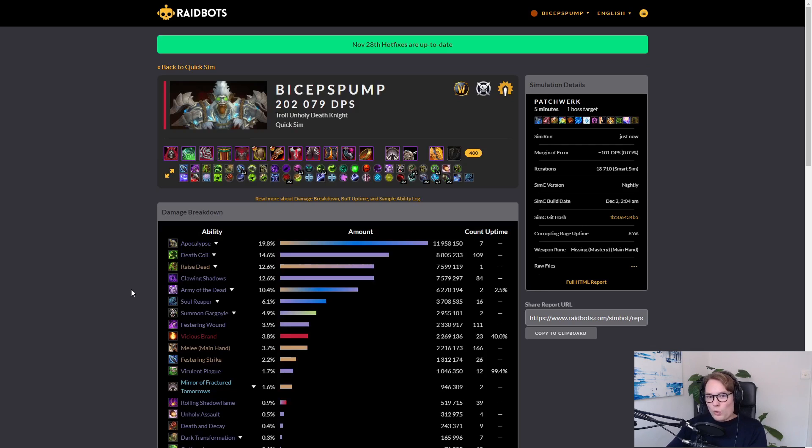That simulated DPS number is roughly what you should be doing if you were to hit a stationary boss for five minutes using Bloodlust with all boss actives. This is not what you'd expect on a dummy because there you won't have Bloodlust, Windfury, or the buffs you have in a raid environment. You can change the fight style to Target Dummy if you want to compare your actual in-game DPS. As a general rule though, you don't use simulations to directly compare to your in-game DPS — that's not the purpose of Quick Sim.